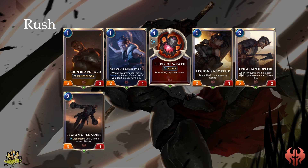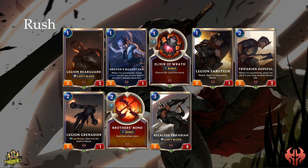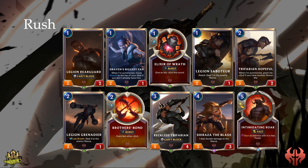Legion Grenadier is another good attack card with 3 attack, and on death it deals 2 damage to the enemy Nexus as a bonus. Brothers Bond grants +2/+2 and is typically played in round 3 when you have 2 hard hitters on the board and it's your turn to attack. Reckless Trifarian is another card that can't block but has amazing stats, and Shiraza the Blade will do double damage if she hits the Nexus. If the enemy pulls up a good defense, you need Intimidating Roar, which stuns all enemies with 4 or less power, opening up the enemy defense for you to deal the lethal blow.